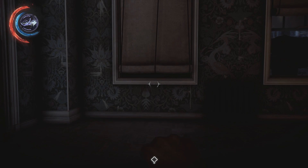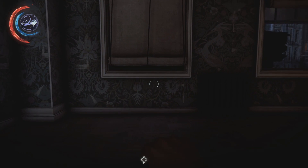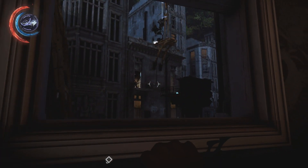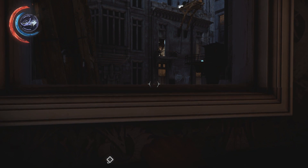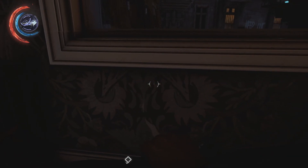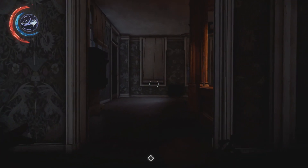Hello everybody and welcome back to Let's Play Dishonored 2. I'm still here in this abandoned apartment ready to go to the Grand Palace. As I mentioned last episode, I made a quick trip back to the black market shop to stock up on ammo. I used the window this time to get in and out of the building so I didn't have to use the door at the ground floor.